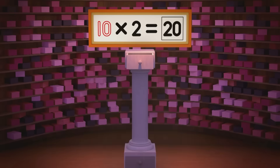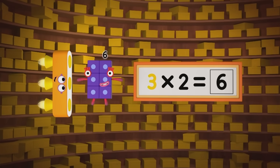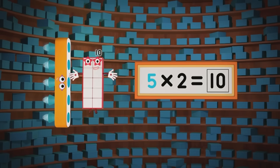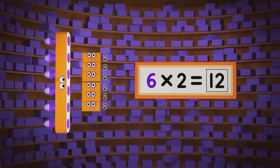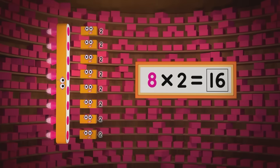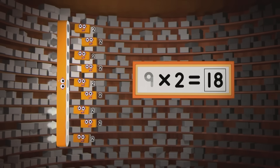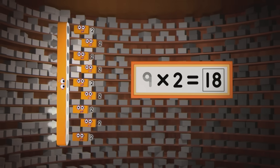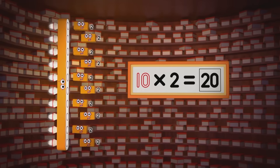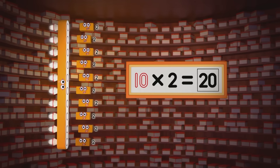Sideways! One two is two, two twos are four, three twos are six — are you keeping the score? Four twos are eight, five twos are ten, six twos are twelve — are you ready for more? Seven twos are fourteen, eight twos are sixteen, nine twos are eighteen — that might be plenty. But why should we stop now? Reach for the top now. Ten twos, ten twos, ten twos — twenty!